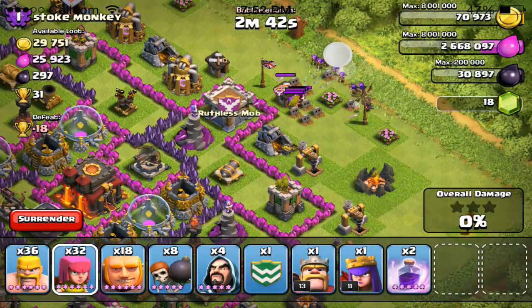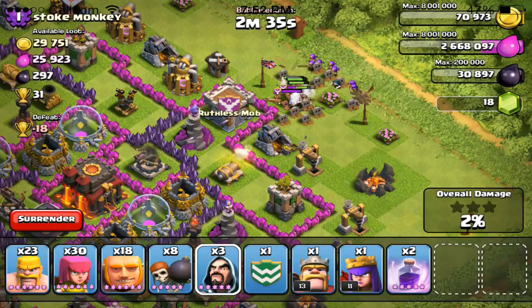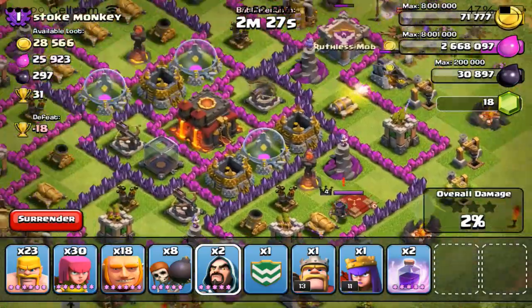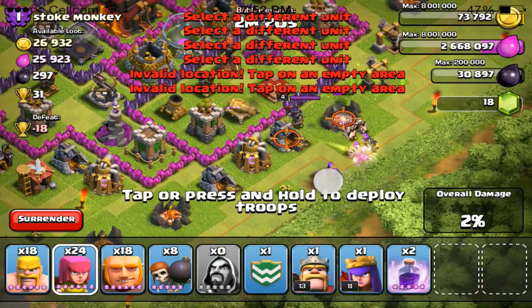I thought it was gonna be a lot more but I'm really excited to see the hero abilities. In this video I'll show you what they are — the Barbarian King has the Iron Fist ability, and the Archer Queen has a cloak. I'm not sure how long the cloak lasts, so we'll see.